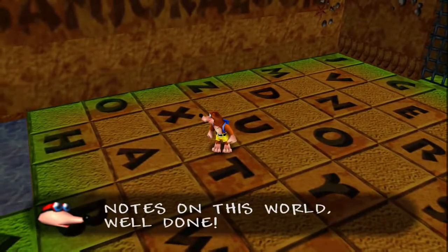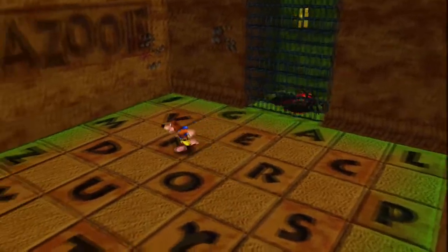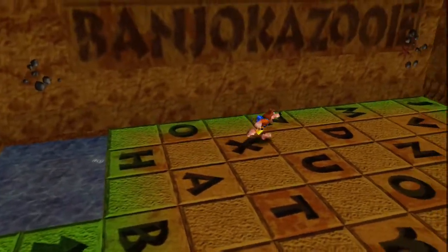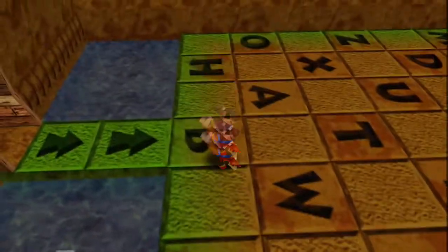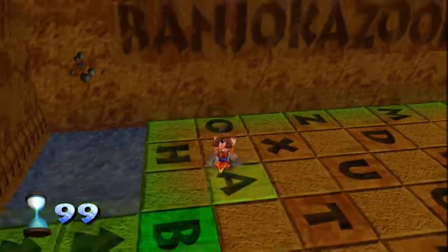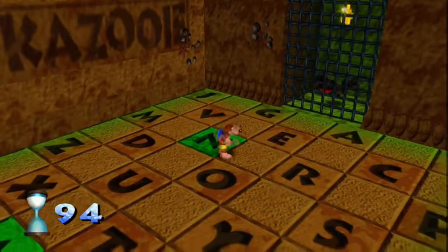It took me a while to actually find that. I was hoping the honeycomb piece was there but it's not. So yeah, these notes don't despawn — I did this at the beginning of the world and they're still here. 'Hey furball, you're looking wise. Solve my puzzle and win a prize.' So this is where we get the last four notes. 'You found all one hundred notes on this world. Well done!'